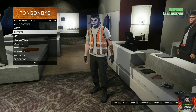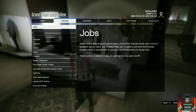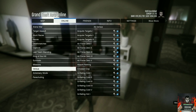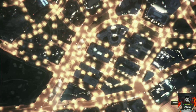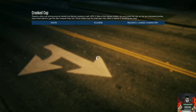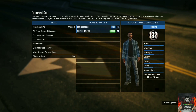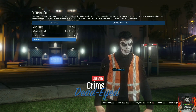Open your pause menu, go over to online, go to jobs, go to rockstar created, then go to versus, and start up the job called Crooked Cop. Accept the alert when it pops up, invite a friend or stranger, and make sure you set the clothing to play your own. Once they join, push play. Then go over to owned outfits, click one to the right, and ready up. Tell your friend to ready up as well.